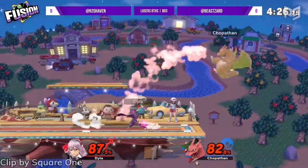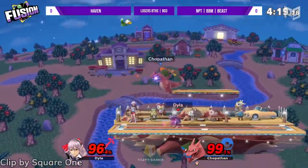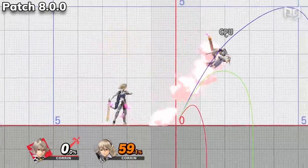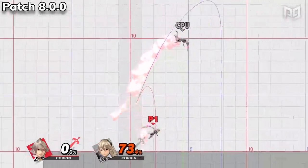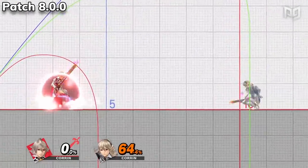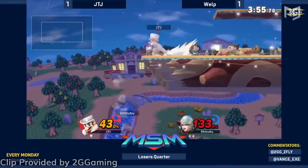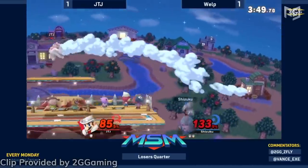Corrin often gets lost in the sea of Fire Emblem characters, but they didn't miss Sakurai's eye this patch. The tip of forward smash is now larger and deals more damage, and the time an enemy spends in shield when blocking it has been increased. Fair does more damage. The early hit of bair has more knockback and damage. Up air has more damage and knockback. Side B also got changes: Corrin can act more quickly out of lance attacks, the early kick hitbox has more knockback, and Corrin can jump more quickly after stabbing.